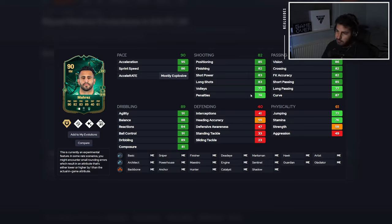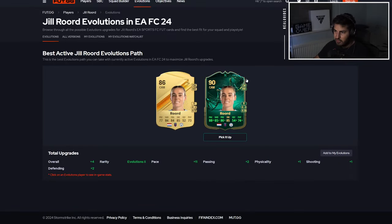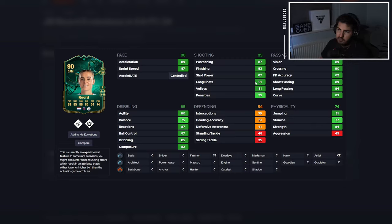We've got Marais here as well — for the Marais fans. I think he's a good card, pretty much self-explanatory. Five star, four star as well, and a first touch. We've got Rude as well — another very good card, more of an attacking card, more of a box-to-box. She hasn't really got the best defending, but you can put a hunter on her and she ends up getting some pretty decent stats. Her balance doesn't matter too much because she makes up for it.